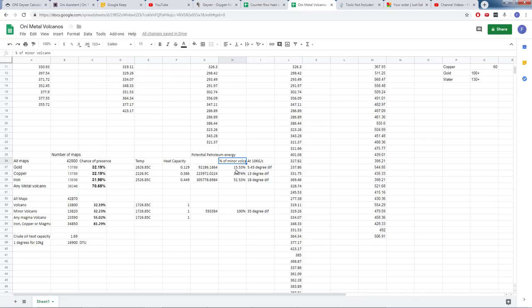After spending time with the calculator, here are some rough numbers. You need 500 degrees at least on your metal or magma to actually do any temperature shift. A gold volcano can manage about 5.4 degrees of shift on 10 kg of petroleum per second — not a great choice for boiling petroleum. Copper comes in at about 13 degrees. At half speed you could get about 26 degrees of shift from a copper volcano, 18 degrees for iron. A minor magma volcano can manage about 35 degrees on 10 kg of petroleum per second.